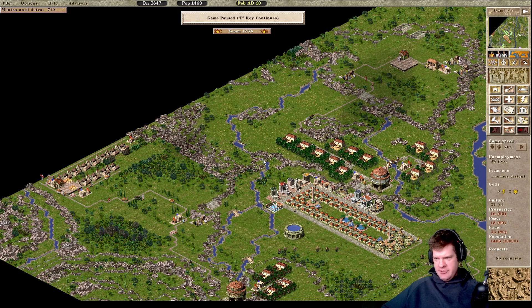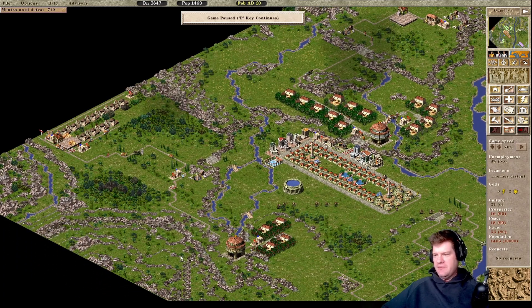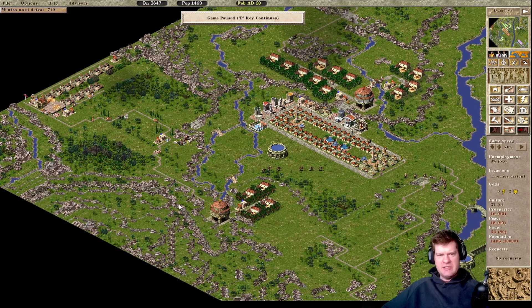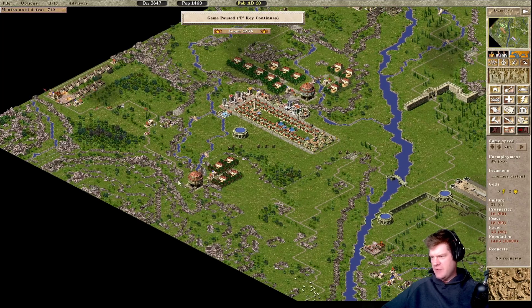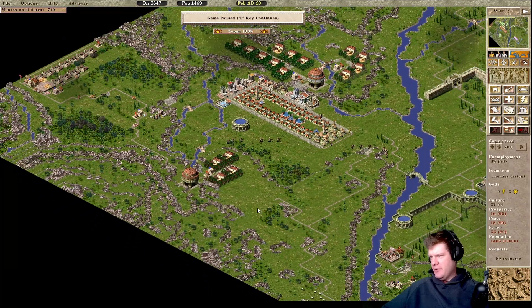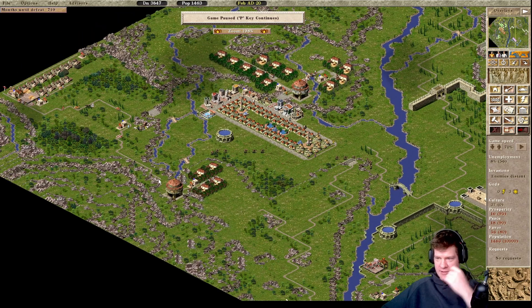We also opened up a second trade route so we can really start focusing on getting our sales out there. Last time I was thinking about moving the fruit from this granary up here so it's closer to the sales route. But then I got to thinking we're probably going to start selling wine and oil as well, which is all going to be done down here. I'm not sure if it's too much of a hassle to keep the traders going this way with a nice highway. I'll think some more about it - we're not quite there yet so it doesn't matter too much.